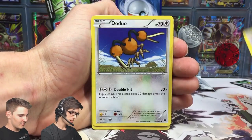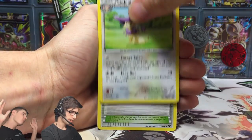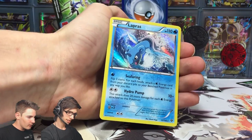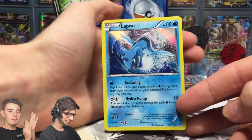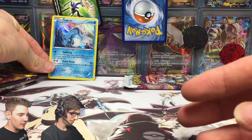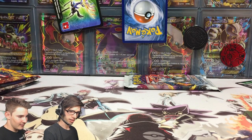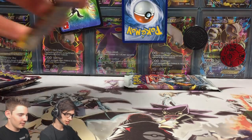We got an Ekans, a Lillipup, a Doduo, a Slugma, Fire Energy, Delcatty, Fairy Garden, a Whirlipede, Evo Soda Reverse - Evo Soda! - and a Lapras Holo. Not even bad. Check that - nice one. That's actually really awesome. I like that card. I don't think I've ever seen that. Don't put it on the sticky Zonius! That was such a bad call. I'll just throw it off to the side, out of the way of all the stickiness. The stickiness is out of control right now. Things are getting a little bit sticky.